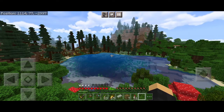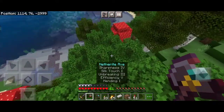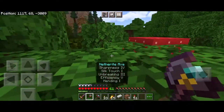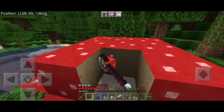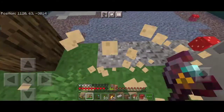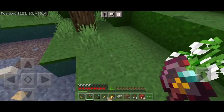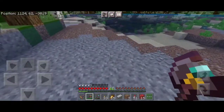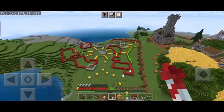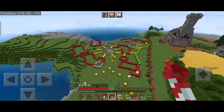This place just keeps giving - look at that scenery over there. Imagine a smaller cabin on the lakeside, that would be really nice. I just found a dark oak forest just outside the taiga we were in, so you know what - let me get some of these mushroom blocks since we found one.